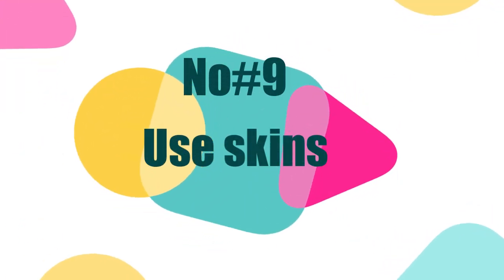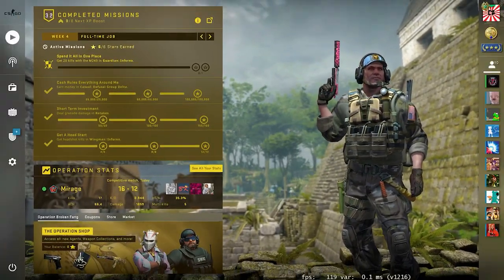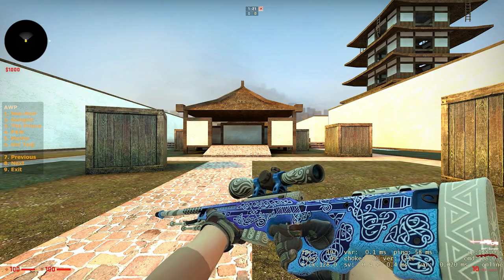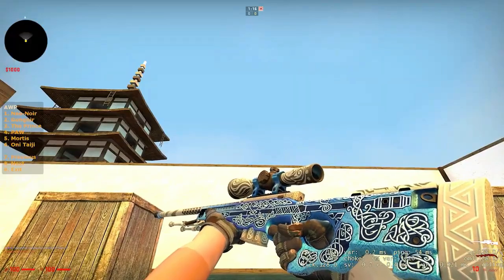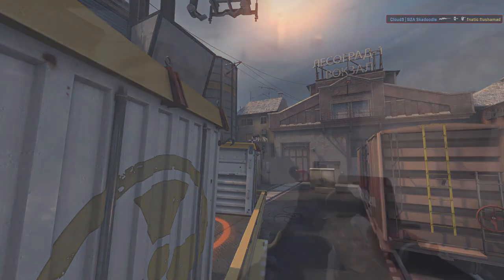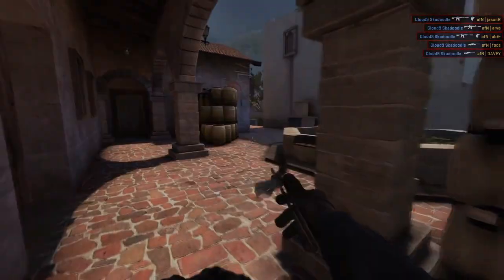Tip 9: Use Skins. Skins can be cheap or expensive. They don't make your weapons more effective, nor do you get any more hit points. However, skins do motivate you while playing. Playing with your own customized weapon makes you feel confident. Also, your skin might even confuse your opponents during close-range encounters. It's not a massive cheat code when it comes to gameplay, but it still is a good thing to have.